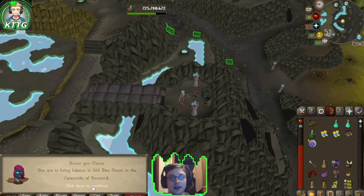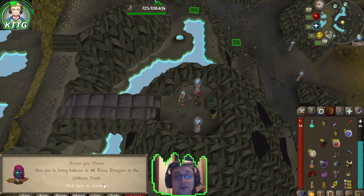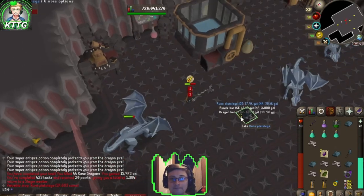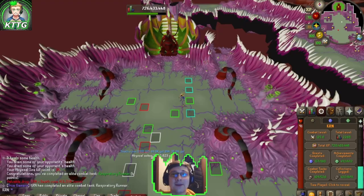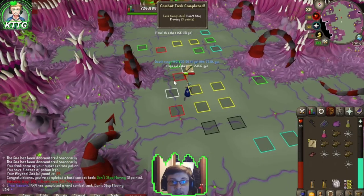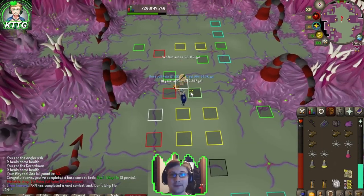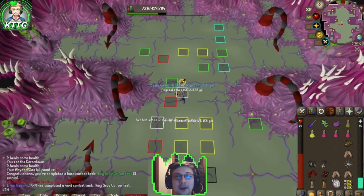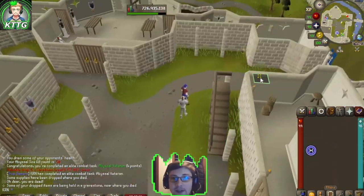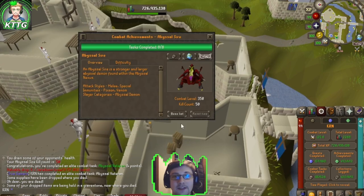166 Fire Giants in the Catacombs of Kourend - another task down. 44 Rune Dragons in the Lithkren Vault. 216 more Abyssal Demons in the Abyss - Respiratory Runner done. That leaves us with six more combat achievements to go for Abyssal Sire. Don't Stop Moving complete - another combat achievement. Don't Whip Me - that's four out of eight done. There's Perfect Sire - five out of eight. They Grow Up Too Fast complete, one left. We ended up dying, but there's our final combat achievement: Abyssal Veteran. That green logs all of our combat achievements for Abyssal Sire.